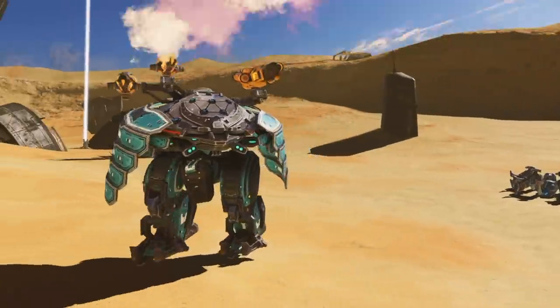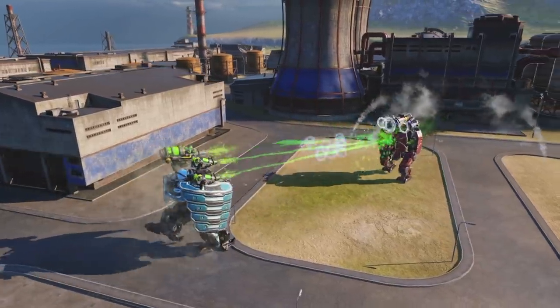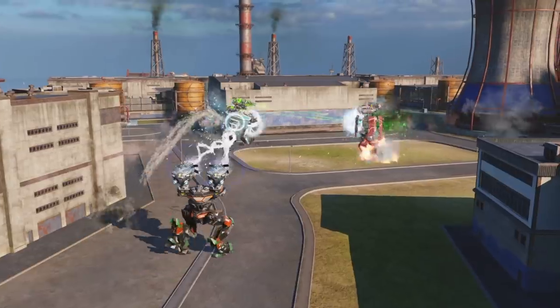Superb durability helps it survive long enough to deal critical damage. It also has a physical shield on either side. As long as it rams its opponent, other robots can only attack it from the rear.